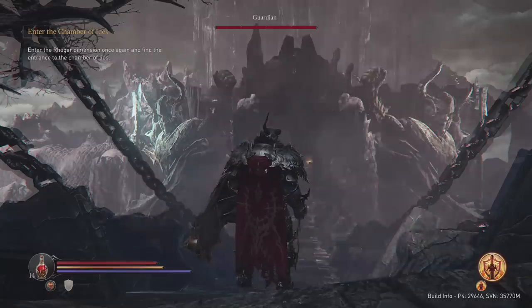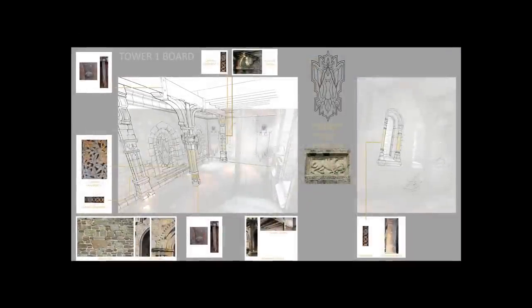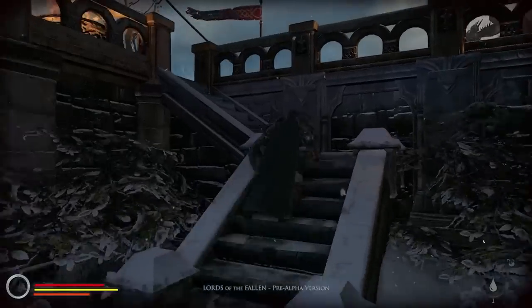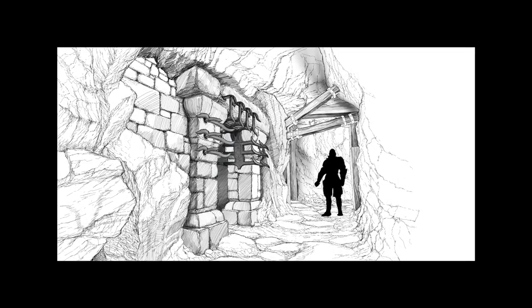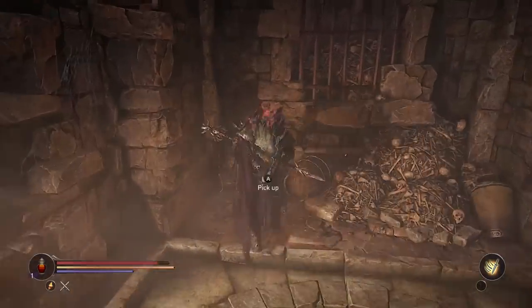The level design process started in a rather simple way. We knew that we wanted to create monumental levels with monumental geometry. We wanted the players to have alternate paths through which they could traverse the levels, so that a player could take a straightforward approach and attack the enemy face to face, or maybe sneak behind the enemy and make a difficult fight a simpler one. We also wanted to place secret areas throughout the game so the player would be rewarded with useful items for exploring not-so-obvious areas.